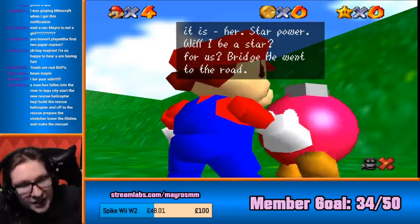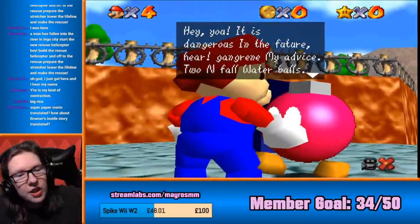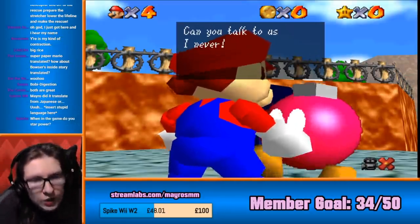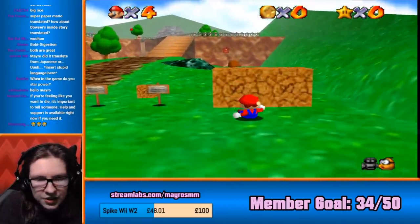It is her. Star power, will I be a star for us? Bridge, he went to the road. Big bom omu question returns. Why don't you star power? Hey you, it's dangerous in the future. Here, gangrene my advice. Two enfoil water balls. Big bob om submit a very strong capture. We are friend, a bomb, and we are following. Can you talk to us? I never. Learning so much from the bomb, I now understand the story.